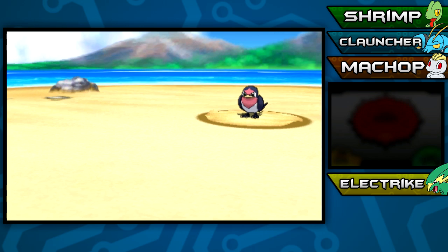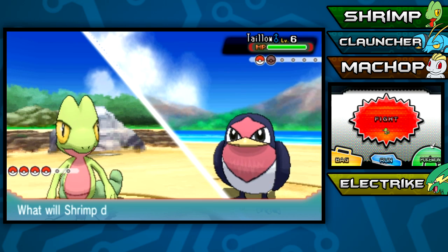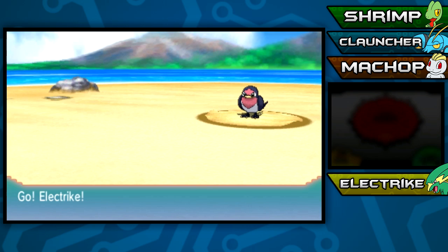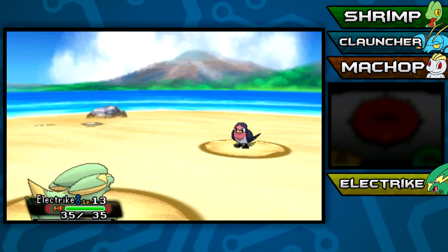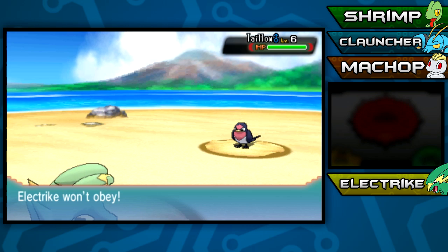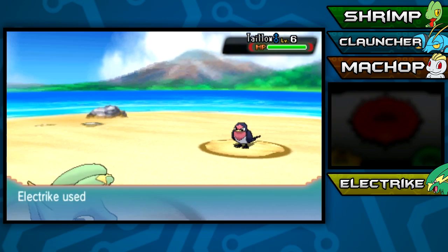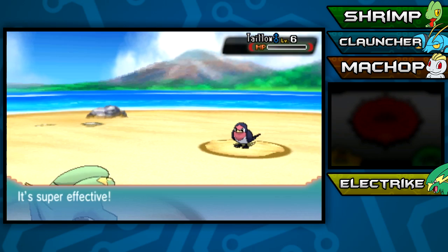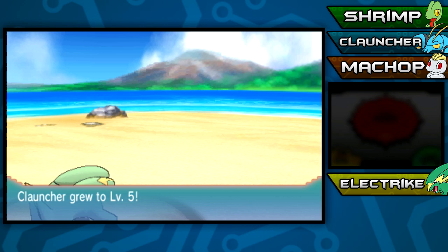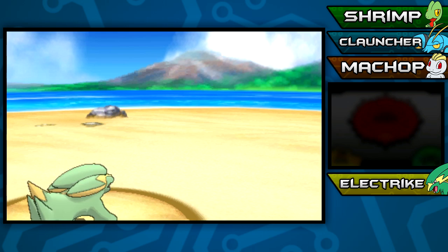Oh, I shouldn't have done that - Taillow is going to kill us. We're switching to Electrike because I don't want to risk losing a Pokemon already in Episode 2! He has Spark, and he's level 13. I knew a Flying-type move was coming at any moment. Electrike won't obey? Come on... that's one thing we're gonna have to worry about. Taillow is down! Clauncher gains some experience as well as Trico. Shrimp grew to level 9 and got Quick Attack, which is nice. We defeated Youngster Billy!